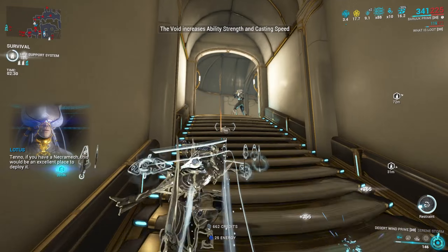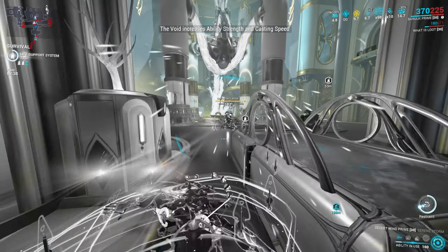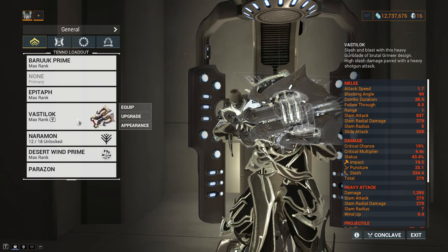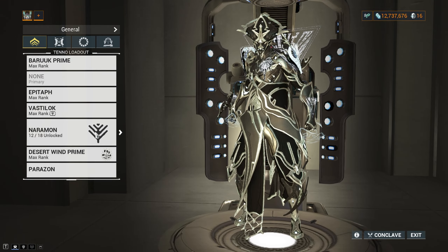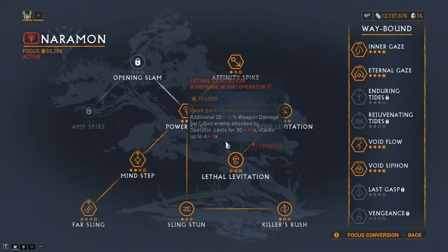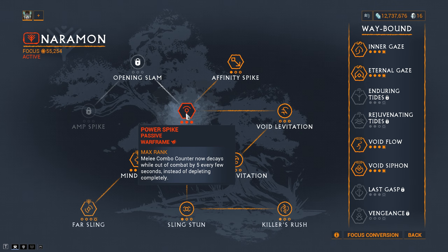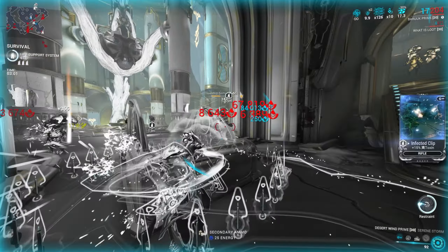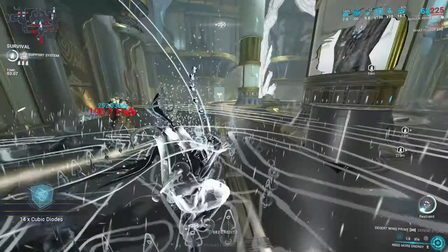Set mod bonuses do not affect this weapon. However, the Gladiator mod set bonus can be applied to Desert Wind if the mods are placed on your melee weapon, not on Desert Wind itself — so we're going to use a stat stick. The stat stick we'll use is the Vastalok because it has the highest pellet count per shot, so it gains combo really quickly for a gunblade. We also run Narrowminded with max Power Spike so we can keep our melee combo counter up as long as possible. This is very important if you want to enjoy playing Baruch. If you want to gain combo counter from Desert Wind itself, you can only do so by slide attacking and slamming the ground — you cannot gain combo counter from the waves.